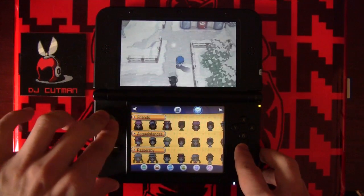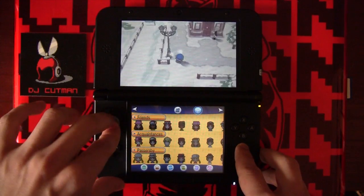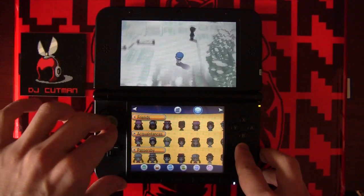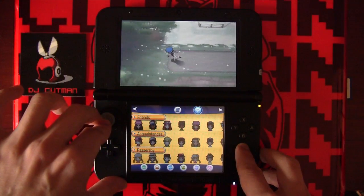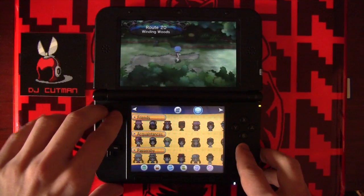Put the Pokemon that you're going to be leveling up in your first slot and head over to a place with high-level random battles. I like this place right outside of Snowbelle City. The other thing we're going to want to make sure that we have in our inventory are Quick Balls, and I'll show you why in a second.